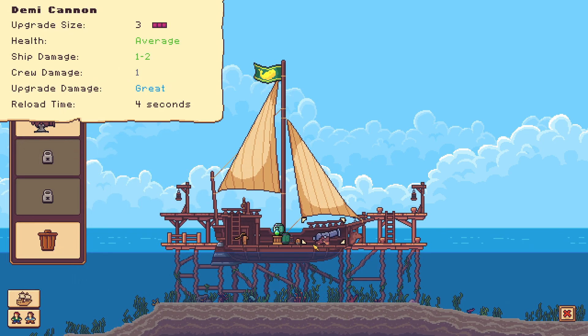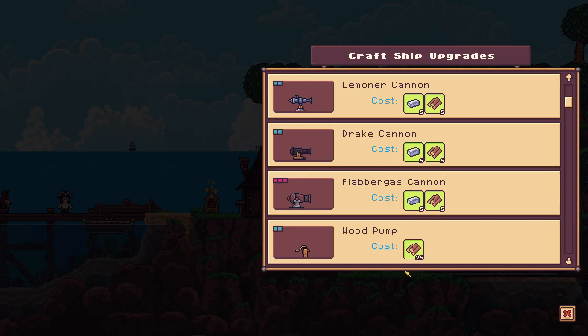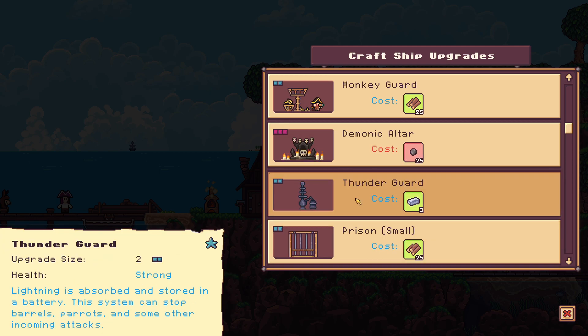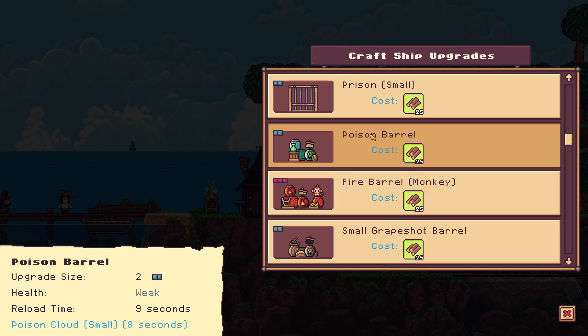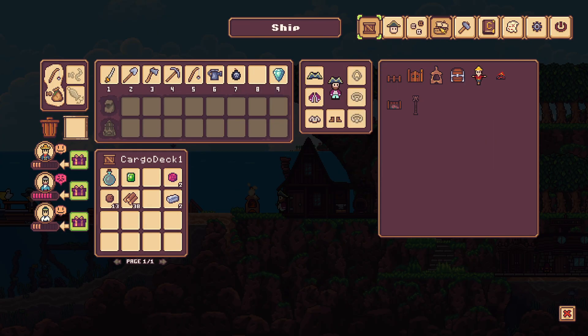Crush the upgrade. That works. So as you can see, we have two big slots and a small slot over there. Monkey guard - I guess we can make the monkey guard. What is that - a demonic altar? We can also revive our dead crew members. Thunder guard. I was fighting some pirates up in the north and it destroyed me with a single lightning bolt, so I guess we know what the lightning bolt is for. Fire barrel monkey - this is an automatic one. Great game, great upgrades, but very hard to get into it.